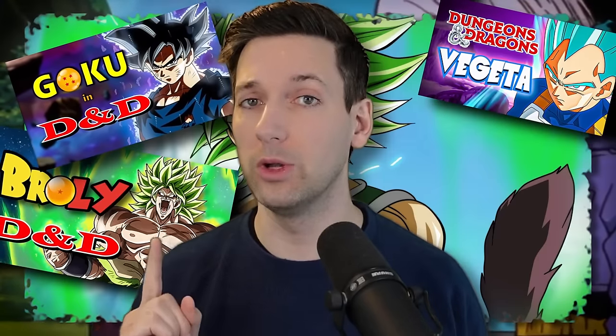Previously on D&D Builds, we built Goku, Vegeta, and Broly. Now it's time to build one of my favorites, Piccolo. And I'm not going to be doing that voice the entire time, because otherwise my voice would be destroyed.